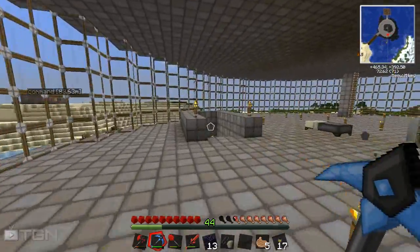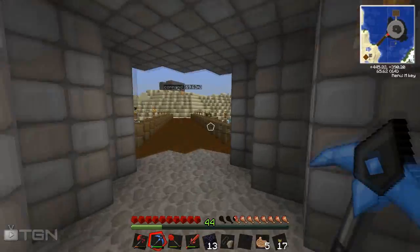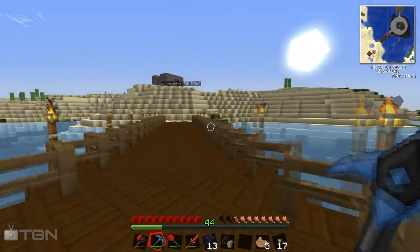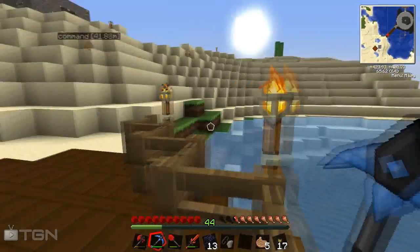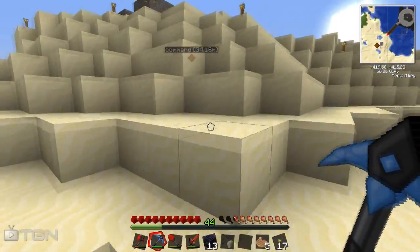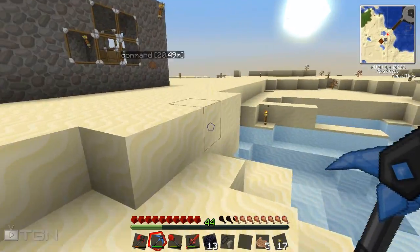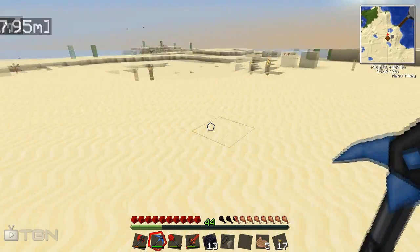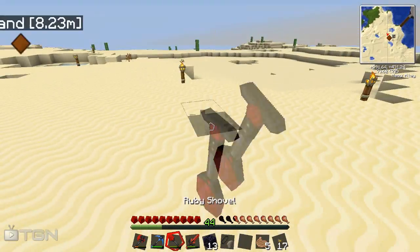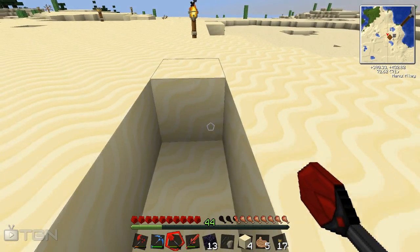We're going to build the portal away from the base, purely because I don't want the noise all over the place. Eventually I will make a room for it, but just for the time being we're going to put it over here, because I'm only really going to be going in there for a little bit just to grab a few bits and bobs. I need some netherrack and a few other bits and bobs - some glowstone probably. This looks like the best place to build it to me.